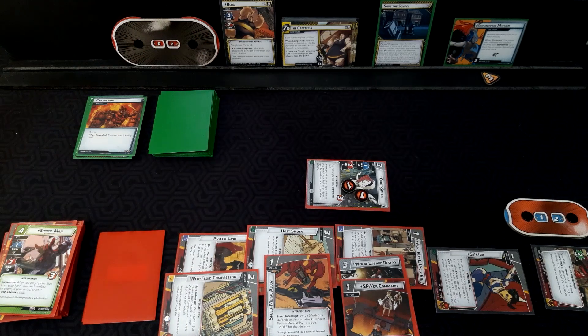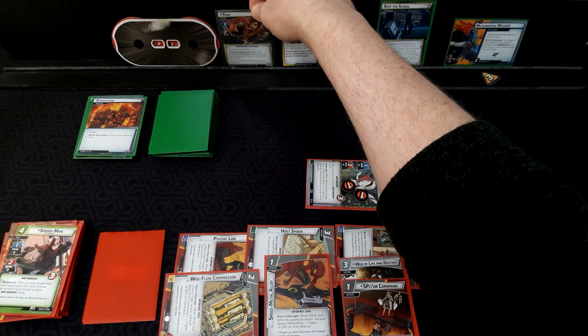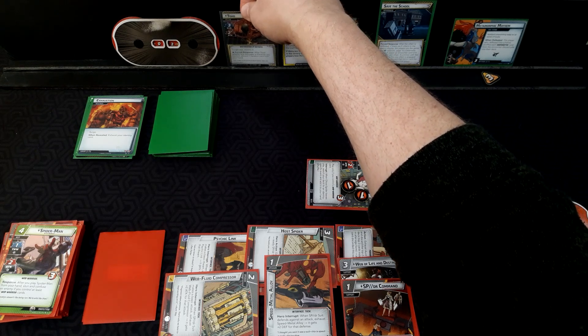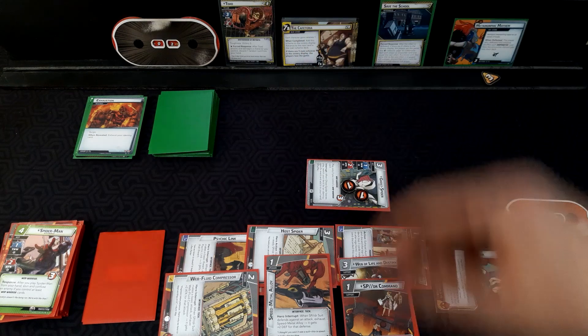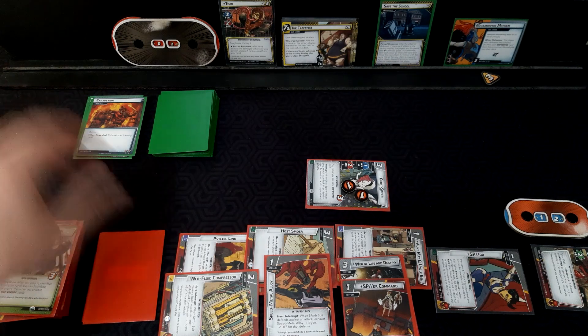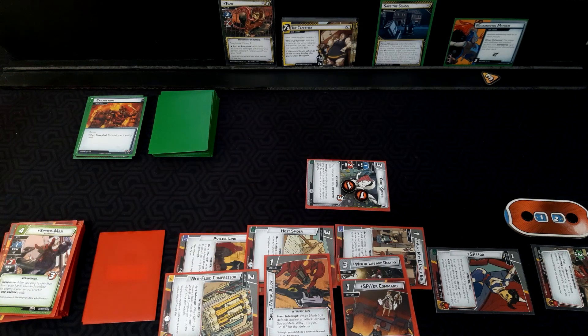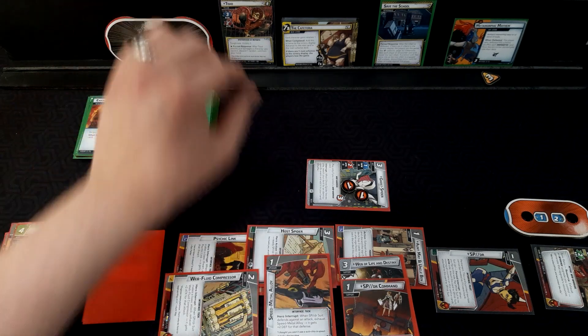So now we have to shuffle up to see who we bring out next. It's going to be Toad — my least favorite one, because if he damages a character we discard cards, so we have to make sure he goes away real fast. And he's got hit points of 16.